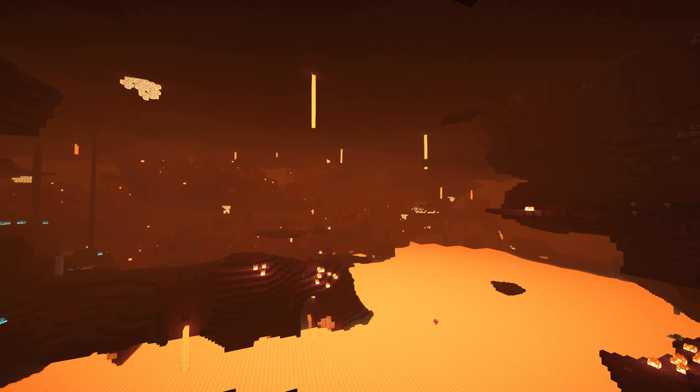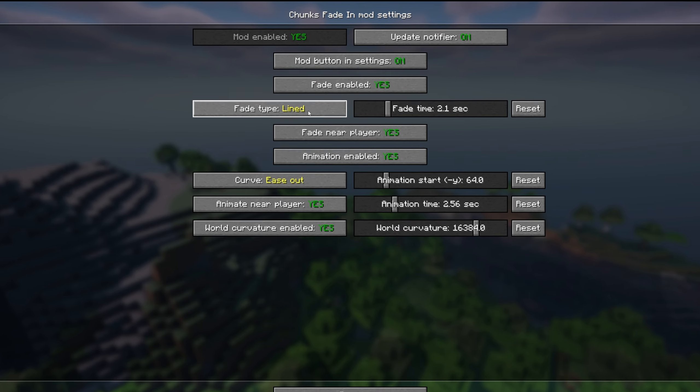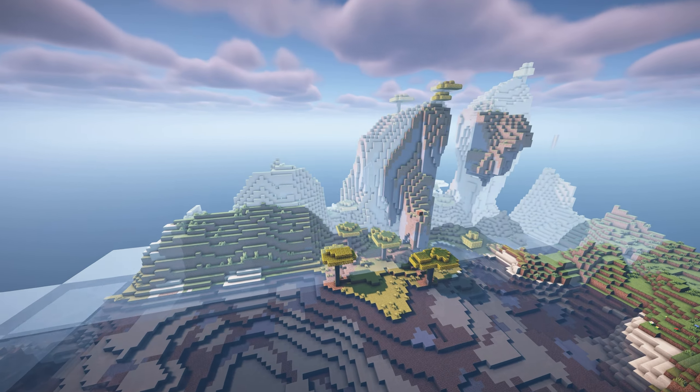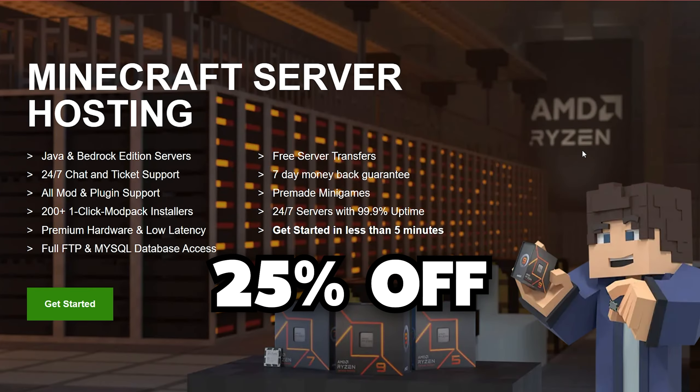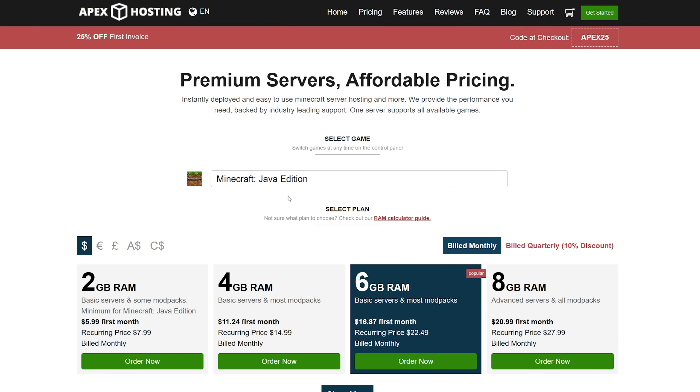This mod solves one of Minecraft's long-standing visual issues – the sudden appearance of chunks in the distance. Chunks Fade In ensures a much smoother transition when new parts of the world load in. Instead of chunks popping into existence all at once, they now gradually fade in, blending seamlessly with the surrounding terrain. You can adjust both the fade-in animation and the duration of the effects, allowing you to tweak how the chunks appear based on your personal taste.